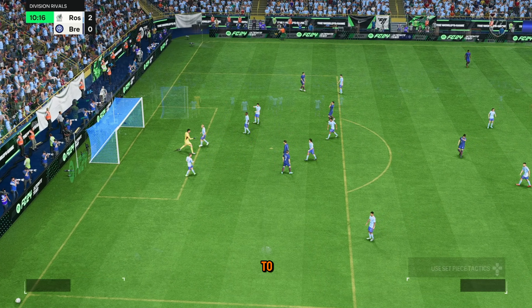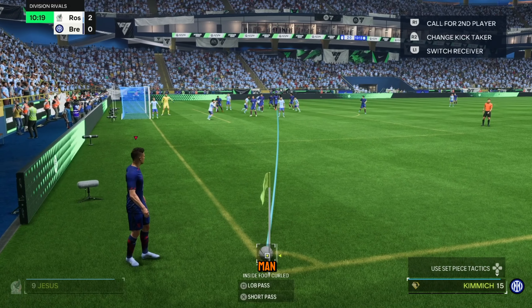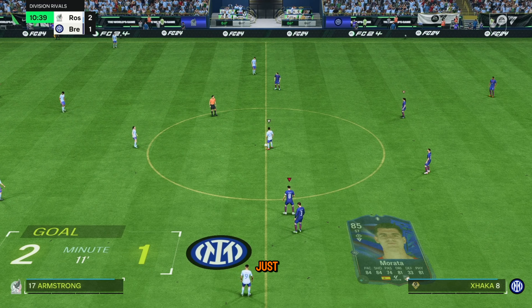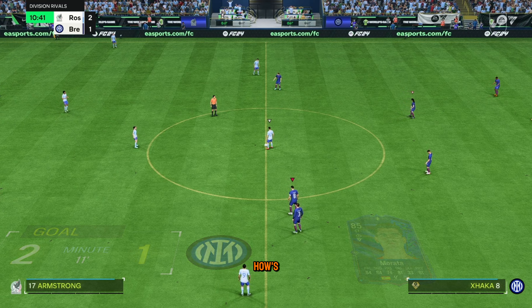The corner is very beneficial because we have a tall man in the middle called Morata, and this is why you take every chance you get. Now you're probably thinking that's just a corner, it's not part of the formation — how is that helping me? Keep watching.